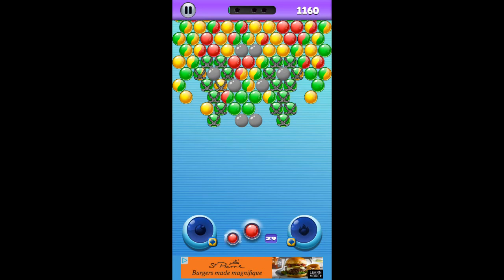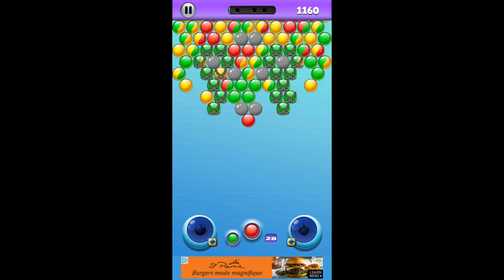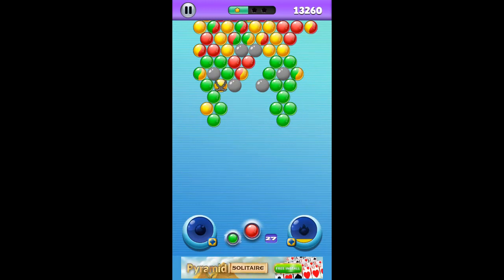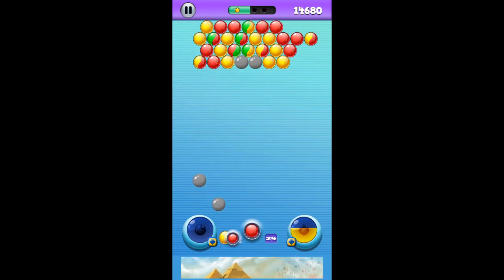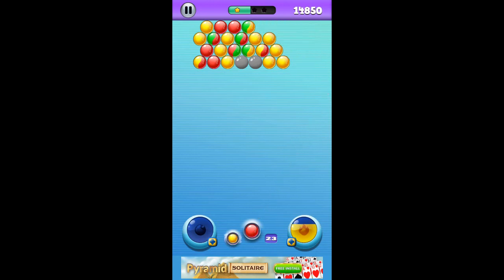I had red but I don't have any red to shoot at. I do have green though — change of color, there we go. You can bounce them off the wall. Hit the wrong spot trying to change color and it fired a bubble instead.